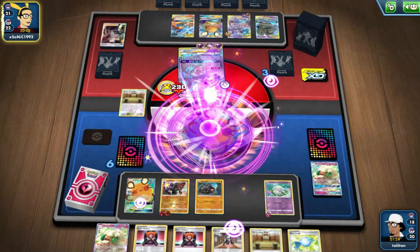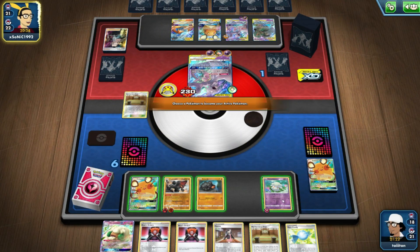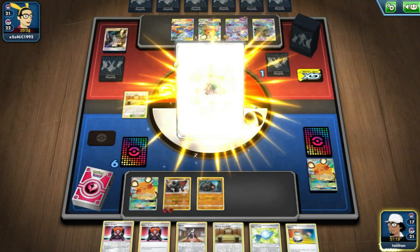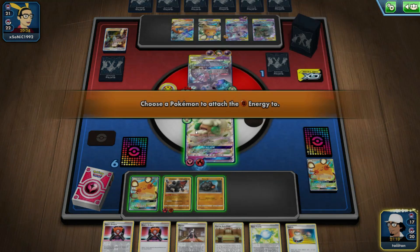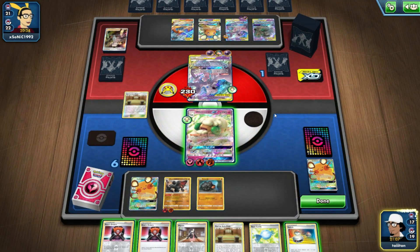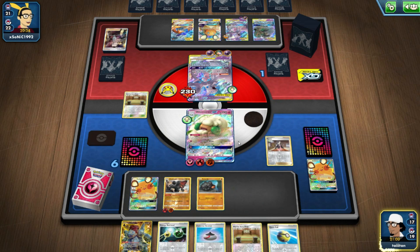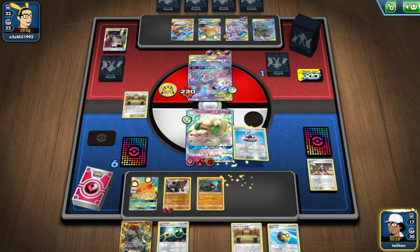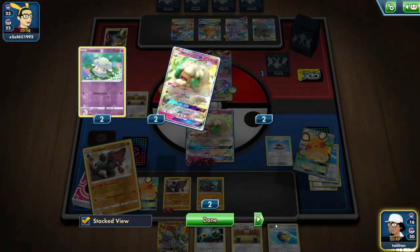Reset Stamp — he's going for Poltergeist. I have Marnie, Whimsicott, and Boss's Orders in hand. I literally need to rely on Whimsicott's coin flip — I need heads to pull this off. If I can get heads, it'll be so good. I'll do Marnie to shuffle and try to draw out his resources as much as possible. I'm still super excited with this deck, by the way.